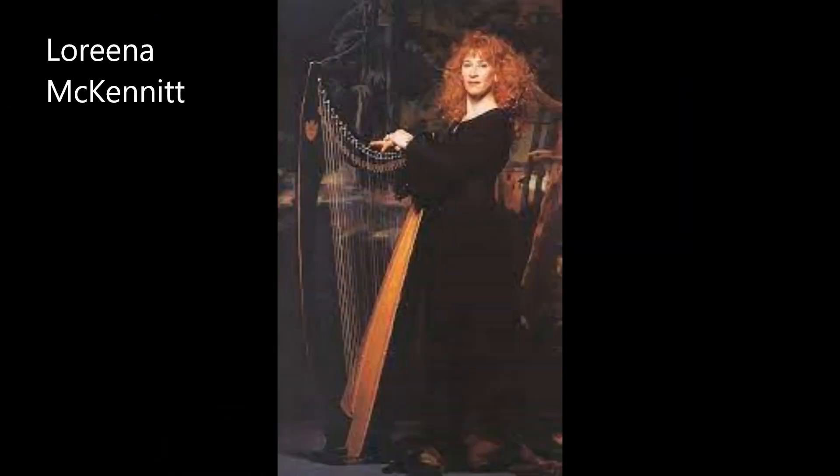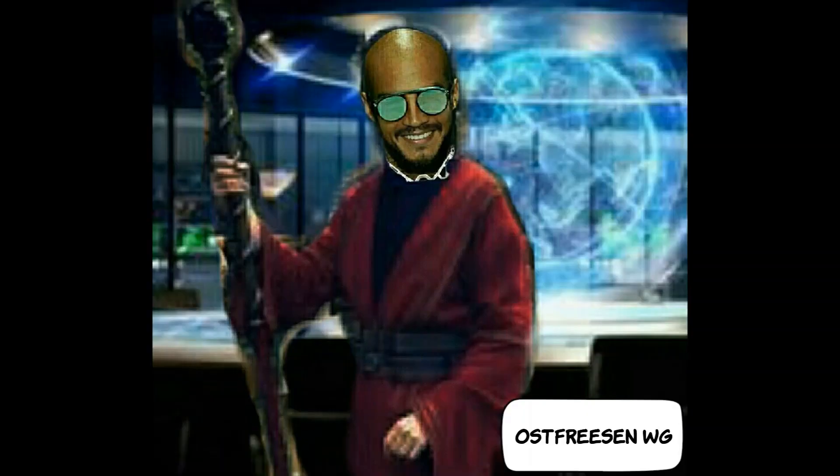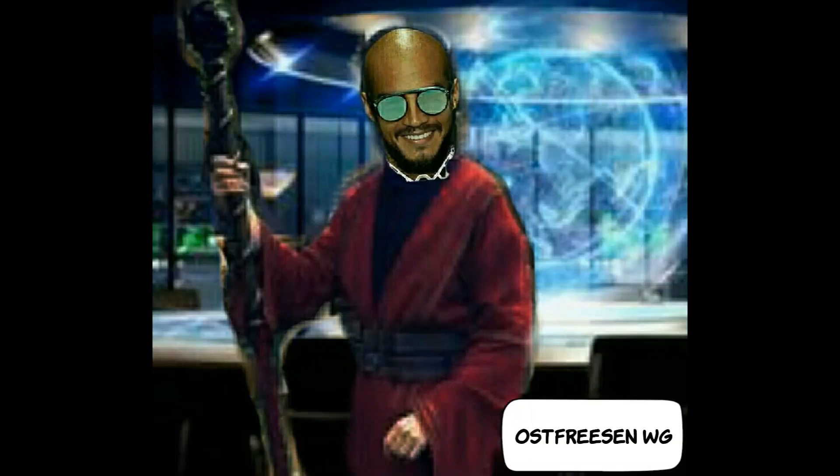Genauso wichtig wie das Räuchern im Tempel ist die Musik. Aber es sollte nicht eure Lieblingsmusik sein, sondern Musik, die zu der Atmosphäre eures Tempels passt. Genauso wie einige Düfte dunkle Kräfte anziehen können, so ist es auch mit der Musik, die unsere magische Arbeit zerstören oder verwirren könnte. Zum Beispiel Loreena McKennett – Mystic Dream, oder keltisch von Bob Stewart – Journey to the Underworld, oder Hexenkult von Mike Oldfield – Celebration. Ihr könnt auch Wikinger-Songs oder Herr-der-Ringe-Songs verwenden. Es sollte zu eurem Ritual passen und sich stimmig anfühlen.